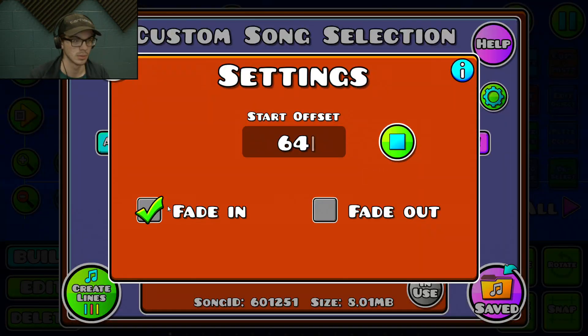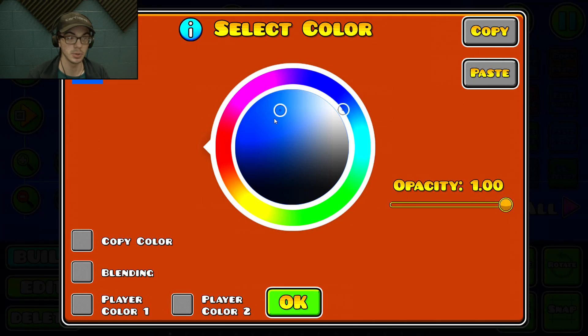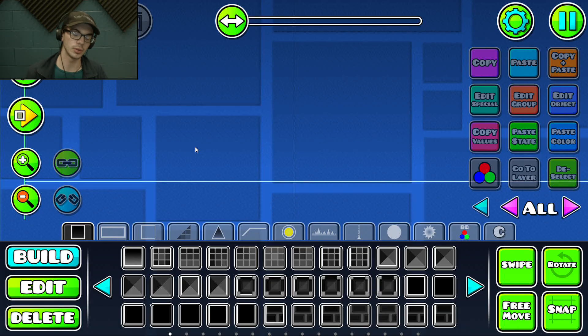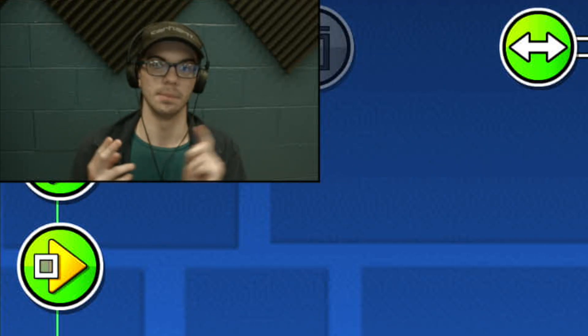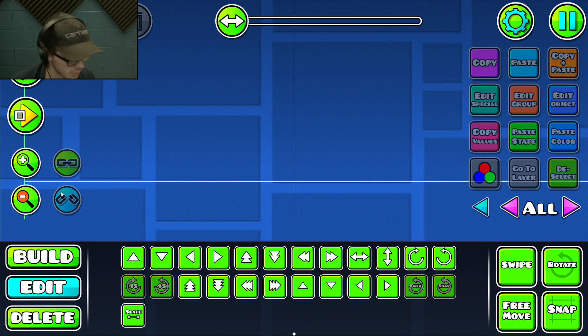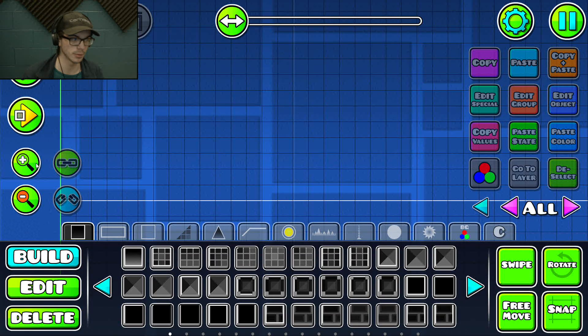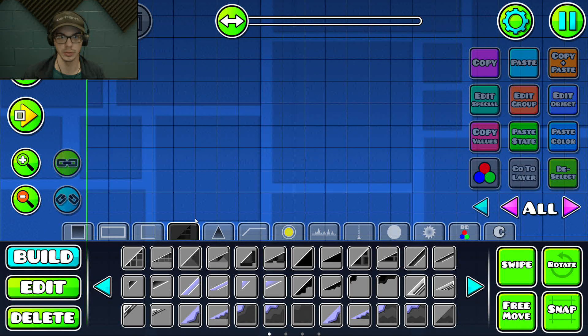For this tutorial we're doing very basic gameplay — a basic layout that is not annoying and is sight-readable. Those are the two main things you want in an easy level: readable and not buggy. Dying to bugs is super annoying, especially for a level you won't be playing for long. Basic gameplay always starts with the cube, so we're starting with the cube.